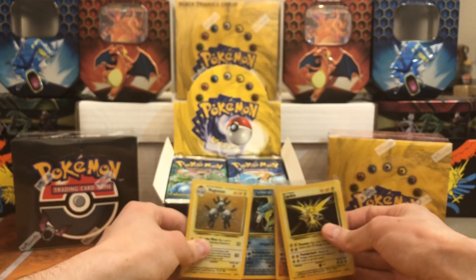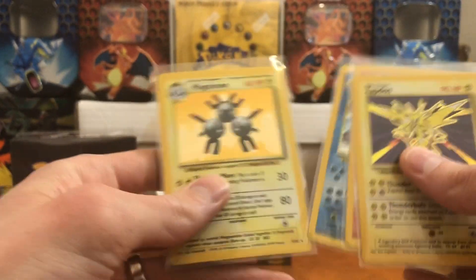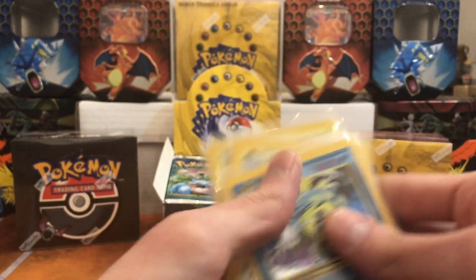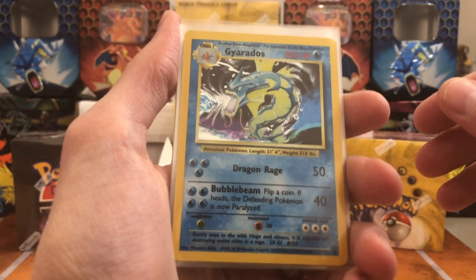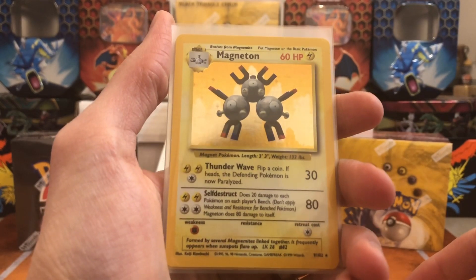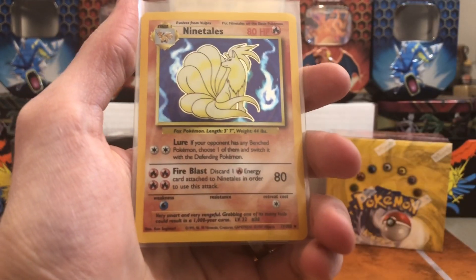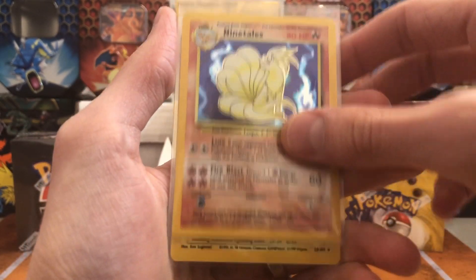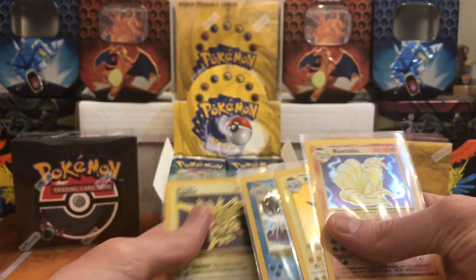Let's do a little recap — pull the cards up front. So in order: we first got the Gyarados holographic, we got the Magneton — Magneton was probably first actually — Ninetales, and we got the Zapdos. Four holos total across the four packs.